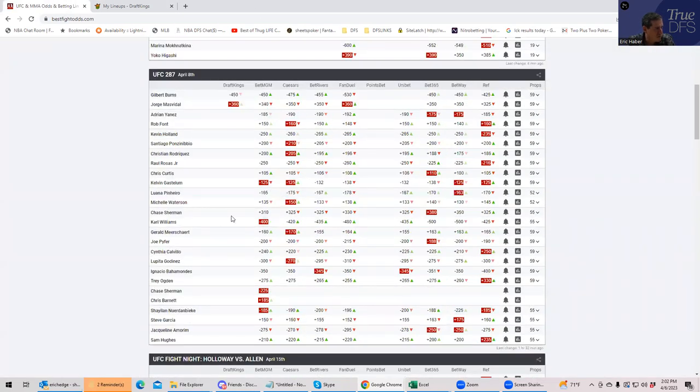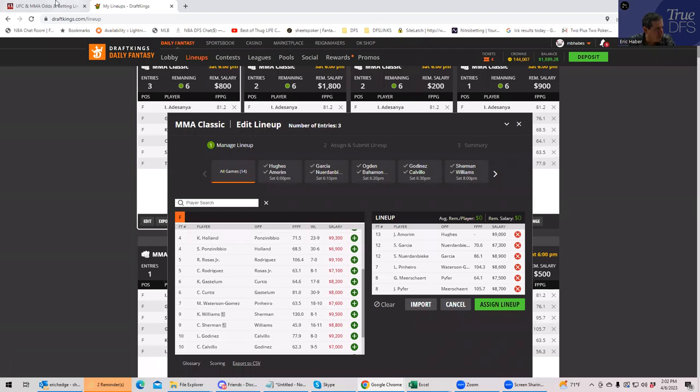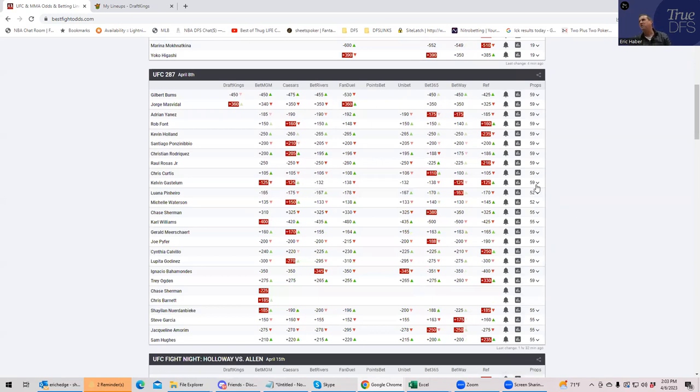Moving on, you have Chris Curtis versus Kevin Gastelum. The pricing is in the $8,000 range for both, but you need some kind of metric — some inside-the-distance prop or path to a big score. This fight is awful for DFS: Curtis inside the distance is about plus 400, Gastelum inside the distance is about plus 400. You can't really argue volume because Curtis in his last couple fights really didn't put on the volume, and you can't argue takedowns for Gastelum because he doesn't go for many, and Curtis's takedown defense is very strong. It rates to be a boxing decision, and that is just no good for DFS. I'm probably going to be off of this one.